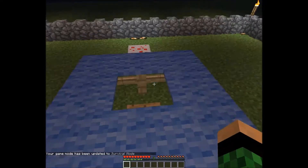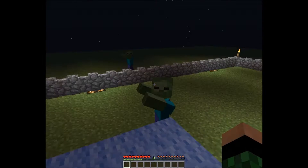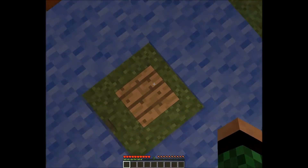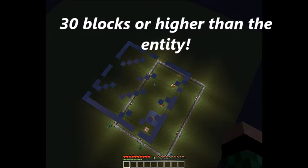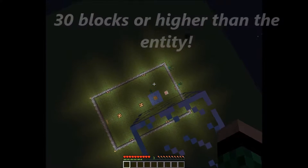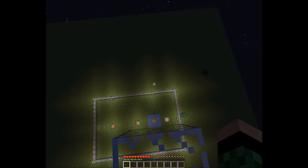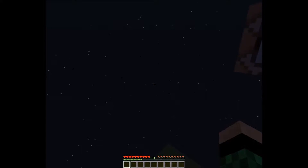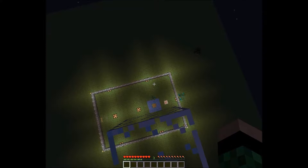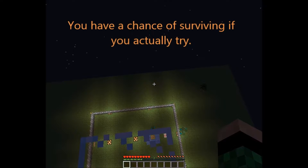Here's the requirement: you need to be at least 30 blocks higher than the monster you're about to kill in order for it to work. But you might be asking, how will you survive this great height? Well, Mojang made it so that if you actually hit the shot, you will survive the fall.